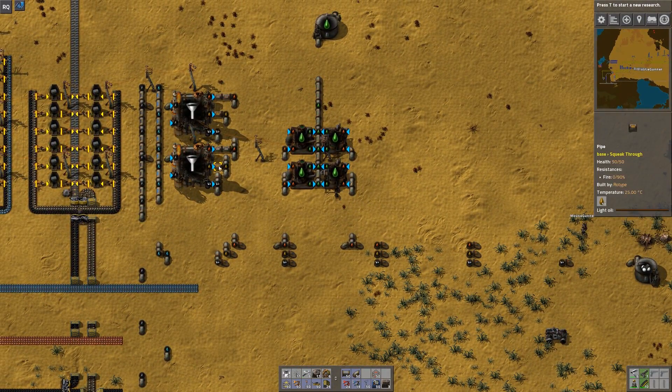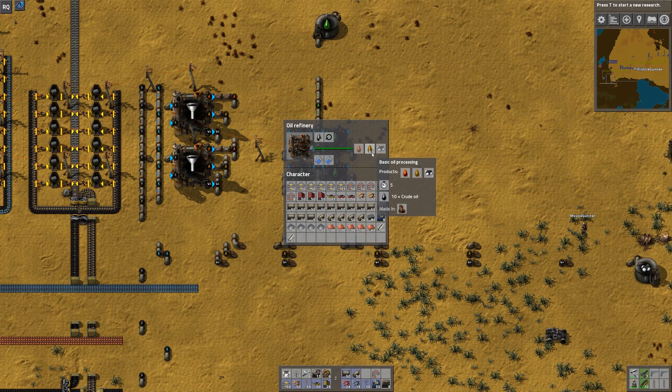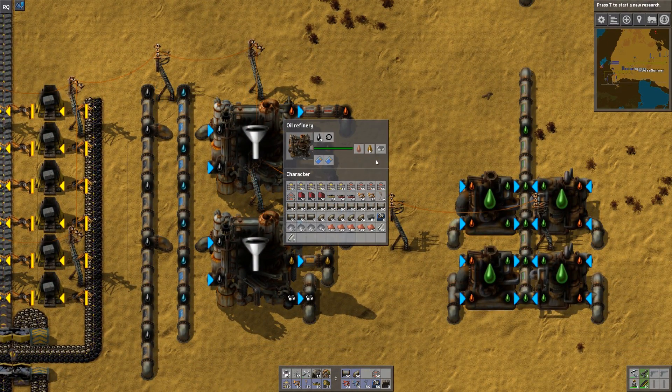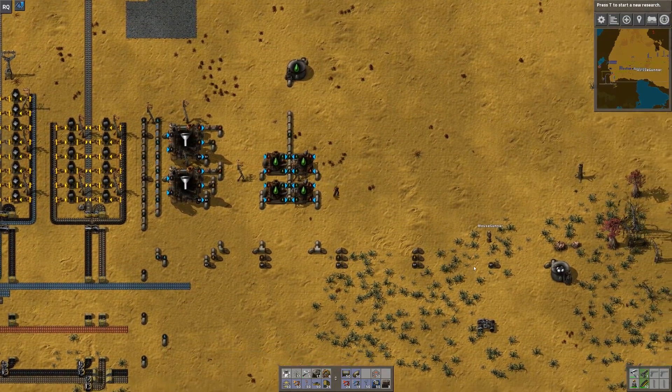Yep, there we go — the refineries are shut down again. My tip is: if you're confused about why your refineries are shut down, don't just look at the input. You can see we're full on input, but look at the output too — if the output's full, that's your problem. You've got an output problem.